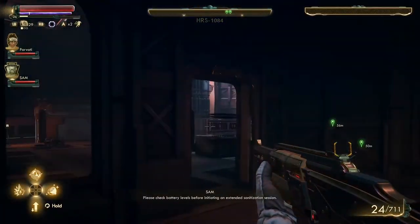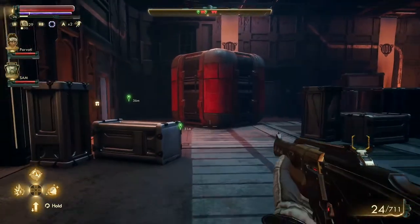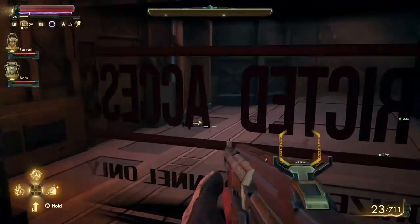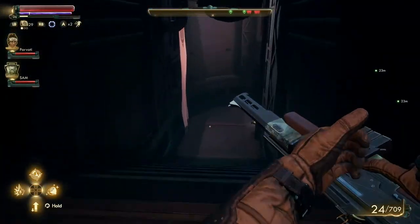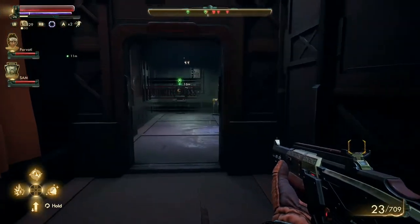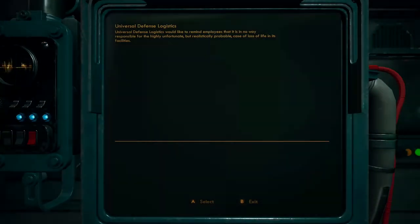Please check battery levels before initiating an extended sanitization session. Alrighty folks, we just got to this Ice Palace — I'm assuming that's what it's called — with Sam and Parvati. Maybe someone is living here; why else would there be mines sitting all around? In terms of working with Sublight Salvage, we kind of got ripped off in the last episode because that LTV day gas was worth a lot of money.